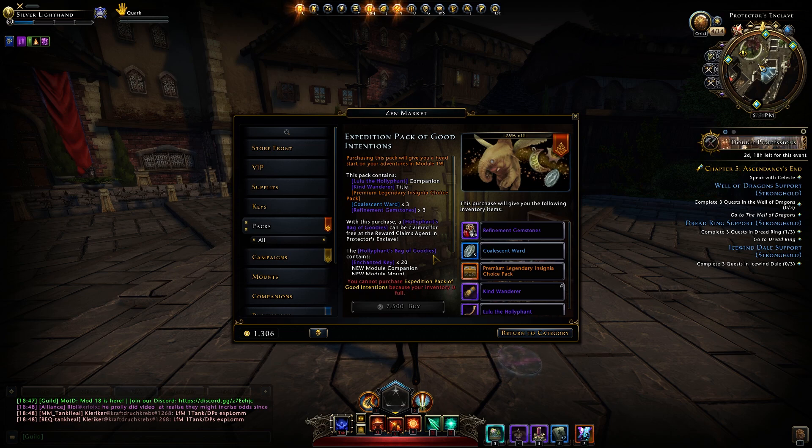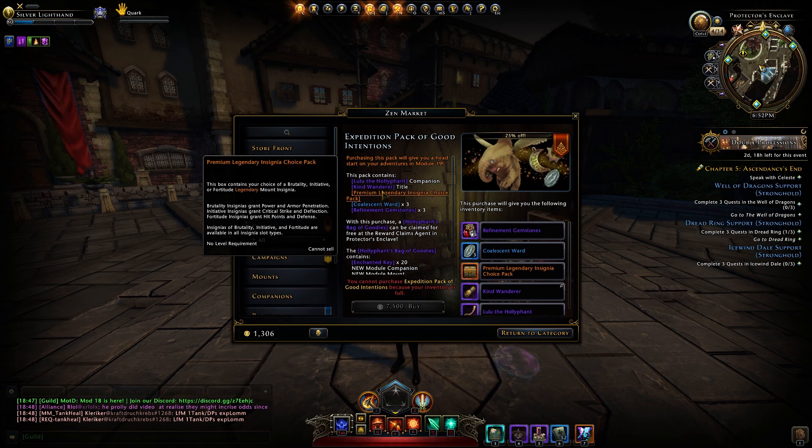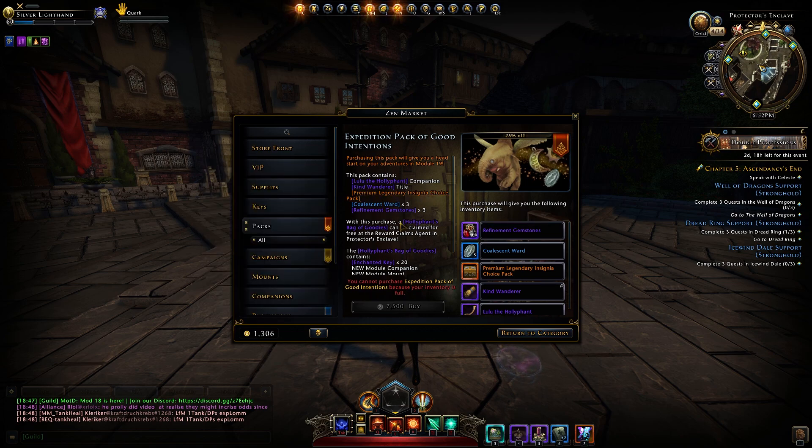The base cost is the same as most of the other expedition packs at 10,000 Zen, but if you buy it before Mod 19 releases you can get it for 7,500 — so 25% off. You get your usual stuff that comes in most expedition packs: a title, a companion, coalescent wards, refining gemstones, and an insignia choice pack.